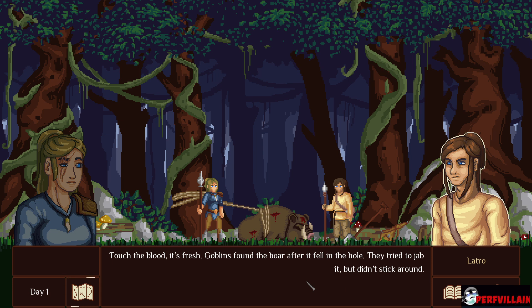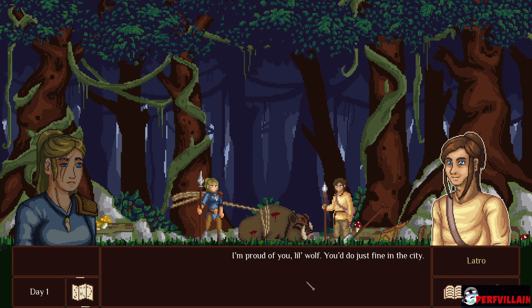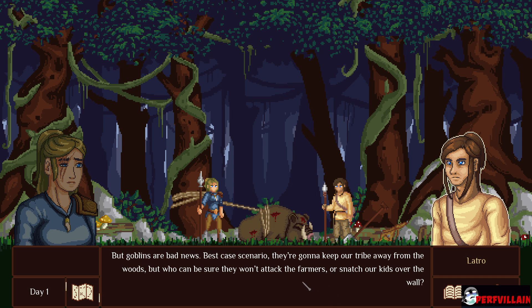Goblins found the boar after it fell in the hole. They tried to jab it, but it didn't stick around. The grass here is trampled, but I see no footprints. They could be slim from hunger, and that means desperate. I'm proud of you, little wolf — you'd do just fine in the city. But goblins are bad news. Best case scenario, they're going to keep our tribe away from the woods, but who can be sure they won't attack the farmers or snatch our kids over the wall?